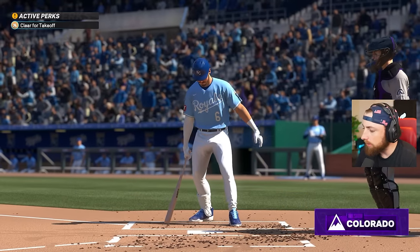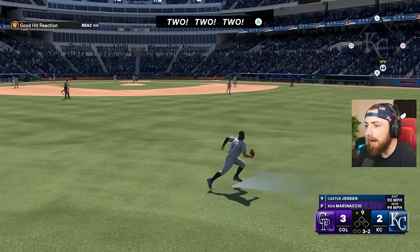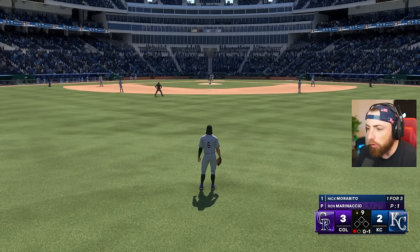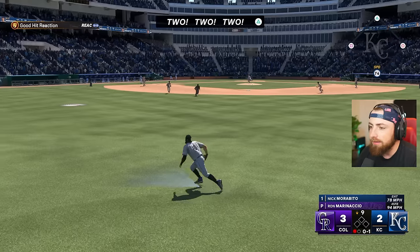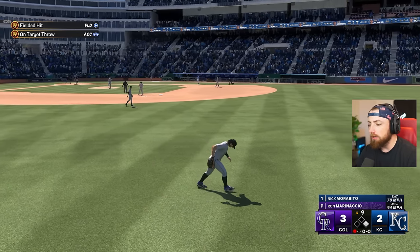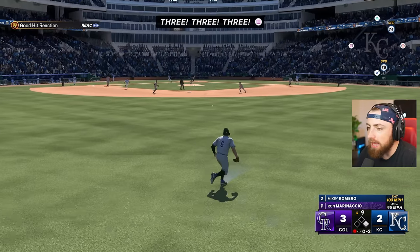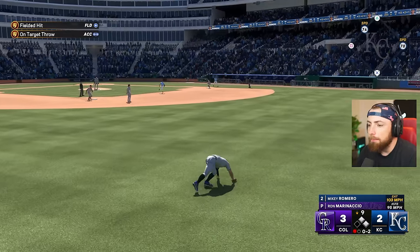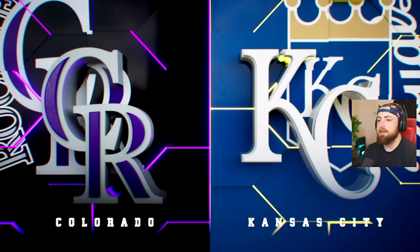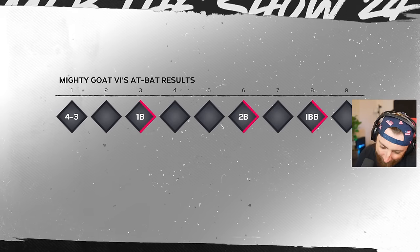How many intentional walks are going to happen? Oh my God, I am like one for a million - it feels like. Why are you walking the GOAT? We get the play - good range for Mighty Goat the 6th. Still 3-2. The controller's still vibrating a lot. This has been a weird episode so far - it just feels weird. Getting a lot of fielding opportunities. Are we going to get another fly ball? We do! I told you something felt weird. I feel like Road of the Show is broken right now, which explains why I can't hit. We win the game - 3-2. Two for three - a little bit better right there from the GOAT, but still not really what I want.